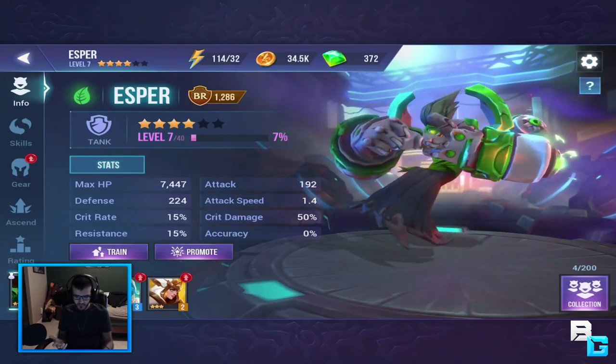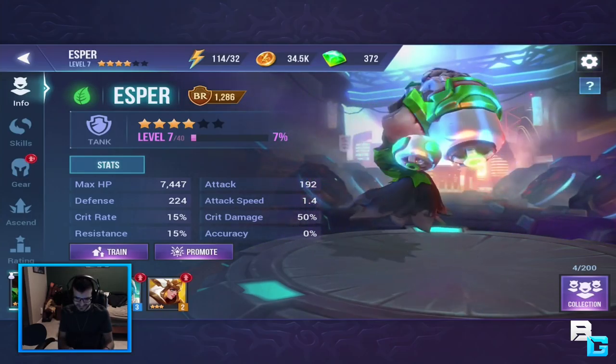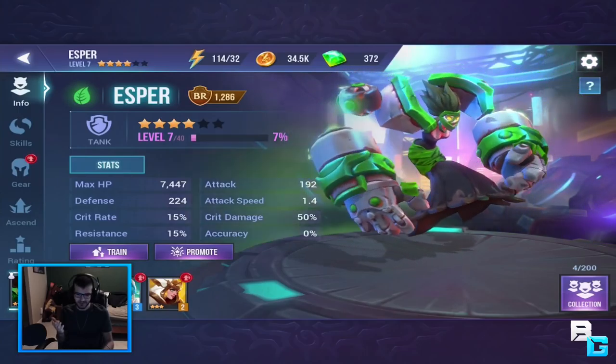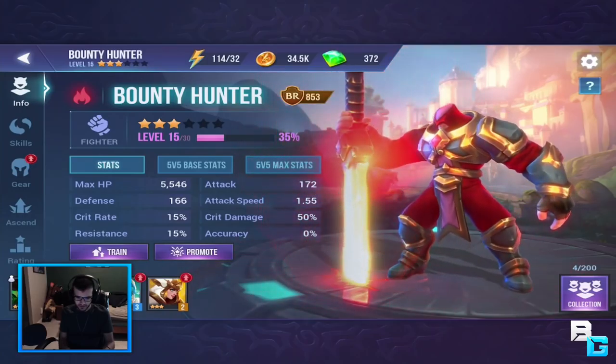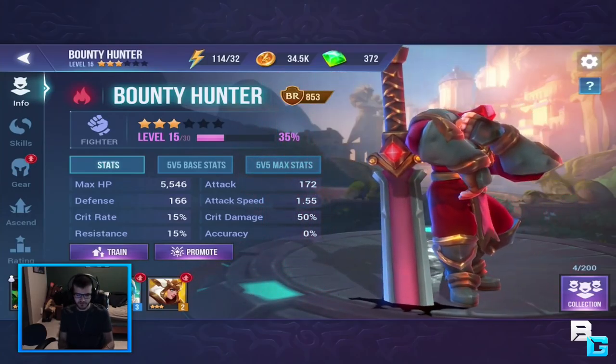This one I got from opening a chest, which I absolutely love. Esper is freaking awesome. This is the starting one you get - he's called a bounty hunter. I've leveled with him quite a bit already, he's level 15 right now.